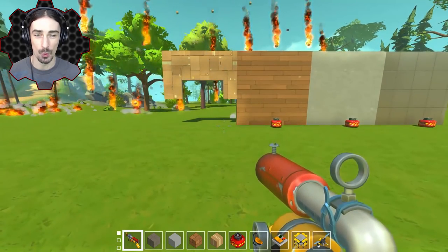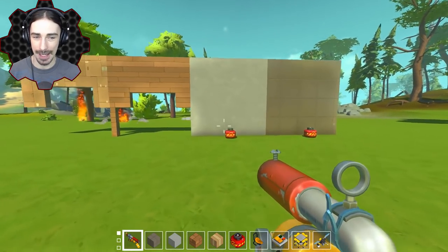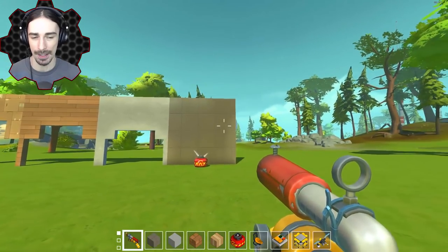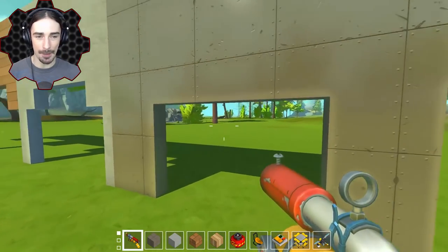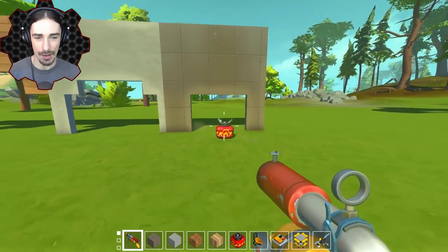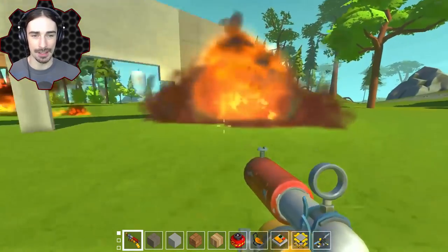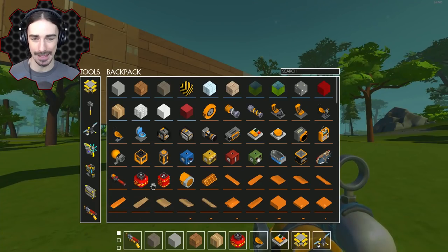Starting with cardboard — I'm expecting it to just explode all of it. Oh, look at that! Now wood — pretty much the same result. What about concrete? It looks like the range is actually a little bit less — there's one block less with concrete. And metal? It looks like the materials don't affect whether they get damaged, but rather the range in which they get damaged. It looks like the material changes the range of lethal damage.